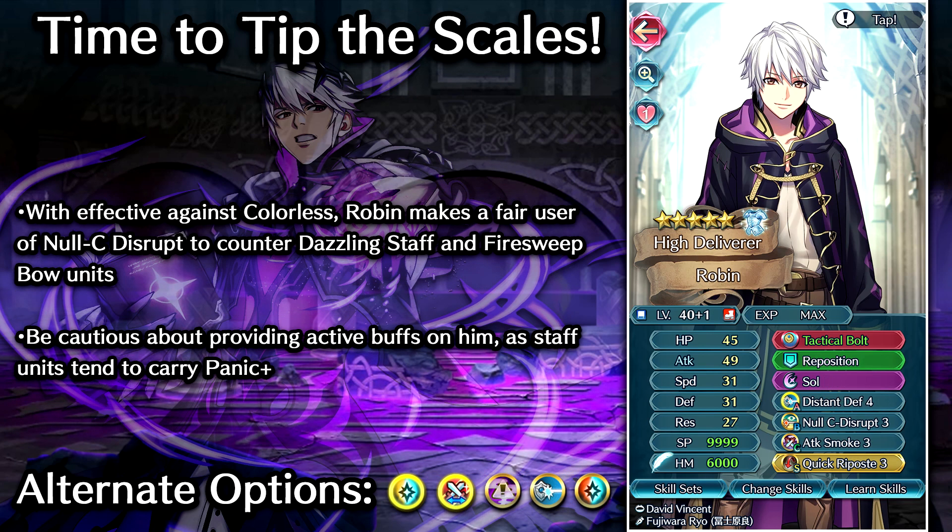Let's move on to some juicier builds. This one is going to be a Null C Disrupt build where he's going to be able to bait those Dazzling Staff and Firesweep Bow type opponents — his weapon is giving him colorless triangle advantage. We're going for the Rez Refine as opposed to the Special Effect Refine this time. The Special Effect Refine, while good for supporting allies, doesn't really do anything for Robin himself. So if you want him to be the main guy doing the baiting, you'll want one of the stat refines. We're going plus Rez so he has a better chance of baiting those Staff type units.